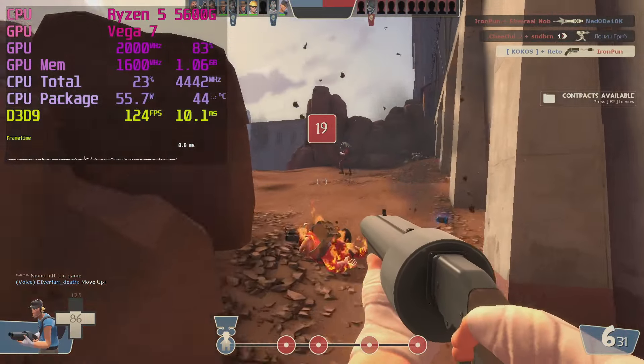We've seen old games, new games, games that run well, games that run poorly, popular games, and games no one plays anymore. We've seen how Vega 7 performs in DX9, DX11, DX12, OpenGL, and Vulkan. But I didn't test every game and I won't — I had to draw the line at some point. However, I want to give you a list of my top games for the Ryzen 5600G — of course, that's skewed by my taste in games.